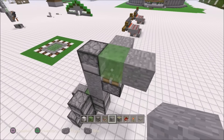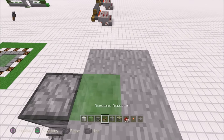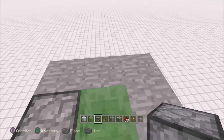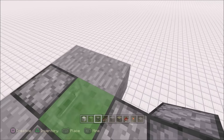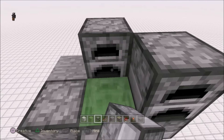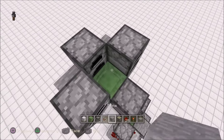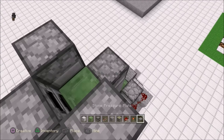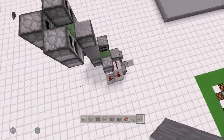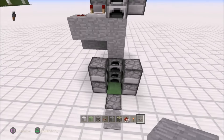Do the same thing we did last time where we put our placeholder blocks. Get rid of the wrong ones and put a furnace on this side, a furnace on that side, more furnaces — there we go. Put a pressure plate on this furnace here and get rid of these placeholder blocks. And we have another layer.